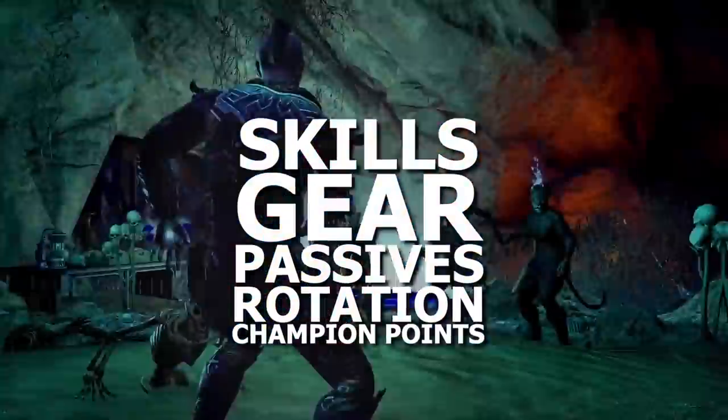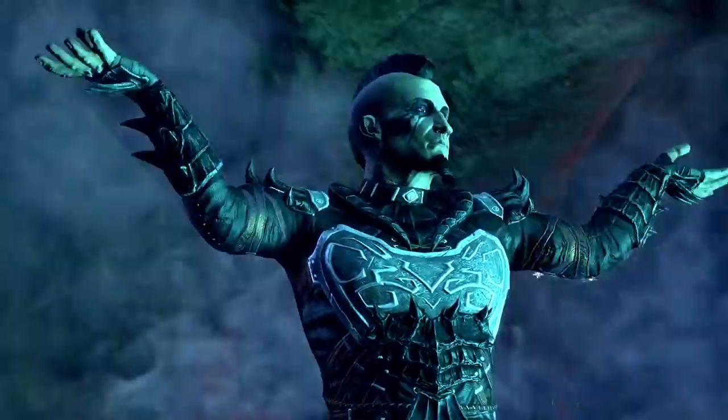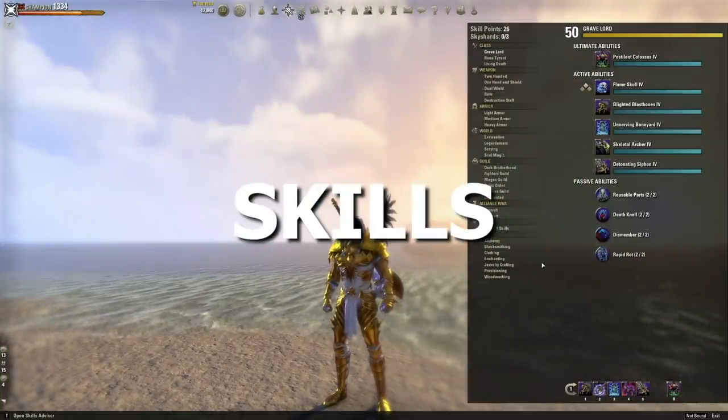Now let's get into the meat of the build. We're going to go over the skills, the gear, the passives, and the rotation, and then finally we'll dig into the new champion point setup for this build. The front bar for the solo stamina necromancer is going to look like this.